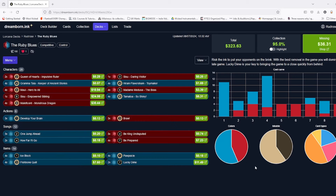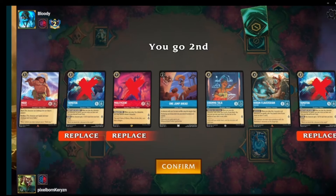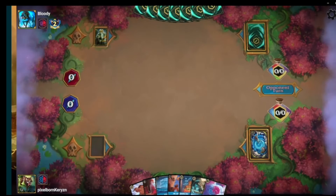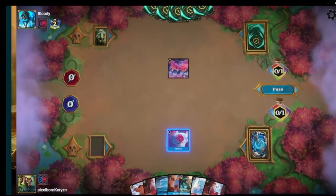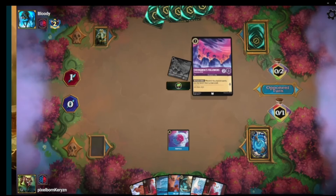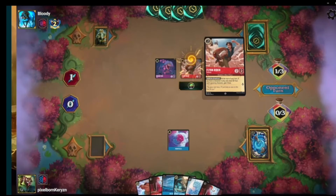Game one, we are taking on a Ruby Amethyst deck. Amethyst didn't get a whole lot this set so it's not as strong as it used to be, but it can go quite fast especially if they're teching into the new Flynn Rider. This deck doesn't have a lot of early answers. We've got Ice Block, Popsicle, One Jump — a decent hand, a little heavy on uninkables, but that's going to happen. We go Popsicle turn one, ideally setting up for One Jump next turn. As long as they're not putting out Flynn early, there's not a lot of early lore pressure, and if we get to the late game we just win. There's the Flynn.